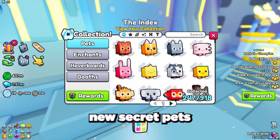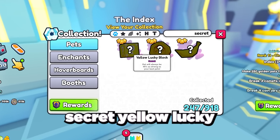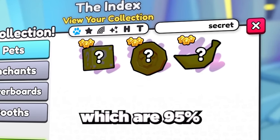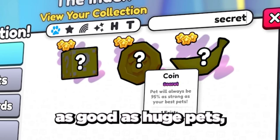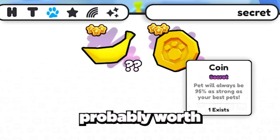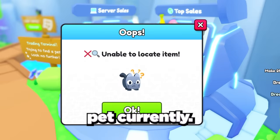First, let's start with the three brand new secret pets added in the latest update: the secret yellow lucky block, the secret coin pet, and the secret banana pet. These are all exclusive pets which are 95% as good as your best pet. Although they aren't as good as huge pets, they are so much more valuable — currently worth trillions of gems, potentially as high as 10 trillion gems per pet.